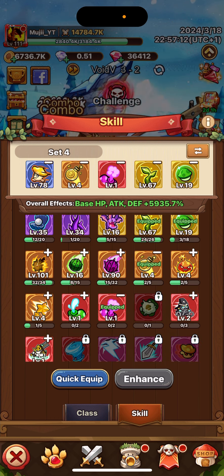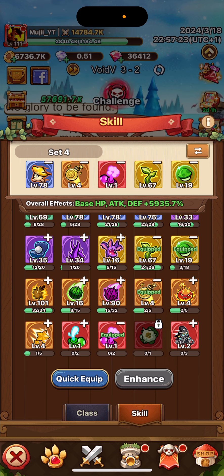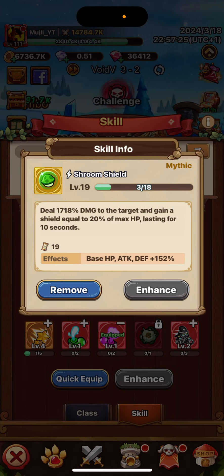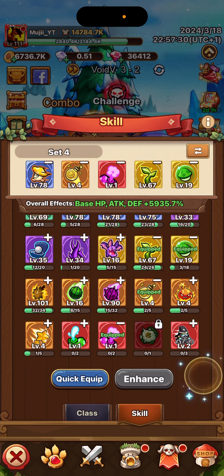Then we have one stun, and that is the jet mist. You could also be using something like reducing the attack speed of targets — you could be using those instead.